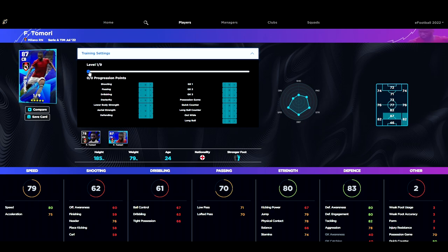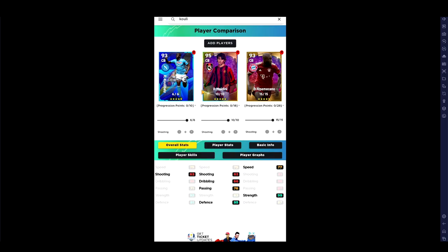Last but not least we have Tamori, who has 16 progression points — not massive, but he does have a nice acceleration and speed base to start. If we pump that up to 80 and 80 and put the rest into defending, we'll have a very fast and mobile center back who can be paired up nicely with Koulibaly. We could also pump that to 82 speed — he's like a David Alaba style player. Don't discount him; he's got some very decent stats.